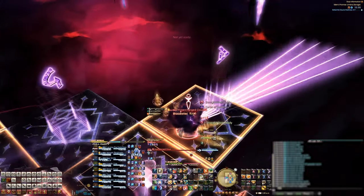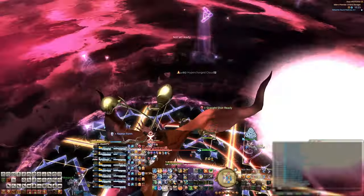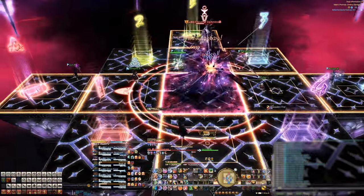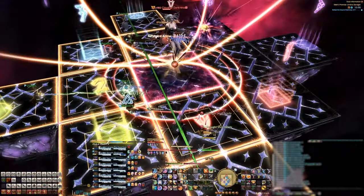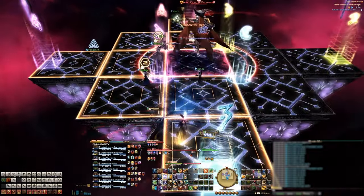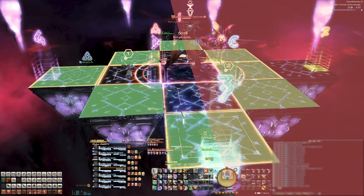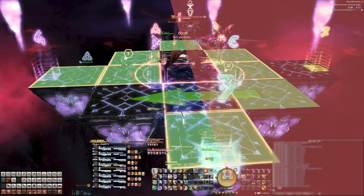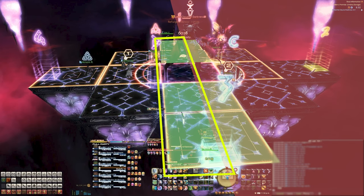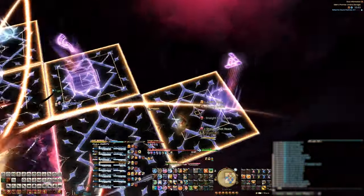Once cloud adds are dead, move back to your original panels and stay close to the boss. She'll cast a donut AoE around the entire stage — do a little shuffle on your panels. Then one of her orbs lights up indicating she'll cleave one side. Your party has to coordinate shuffling to the opposite side so everyone avoids the cleave. In our example, the boss cleaves her right side, making the left side safe. Three DPS not getting cleaved move to their back squares, one person fills a DPS square, another moves two squares over, and the last two fill remaining empty squares. After the cleave, simply reverse the shuffle and return to your original squares.